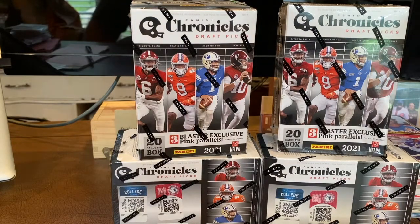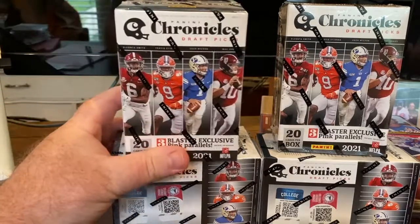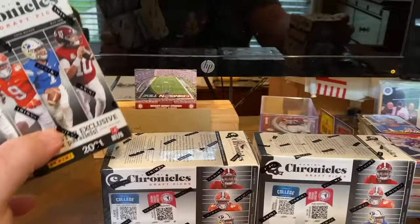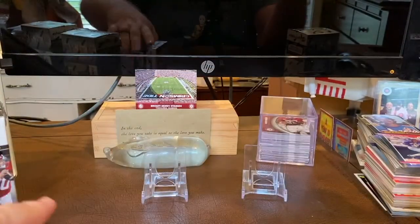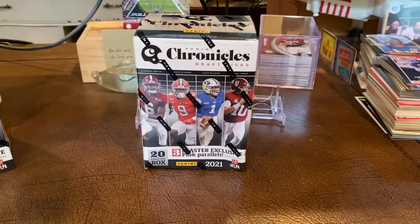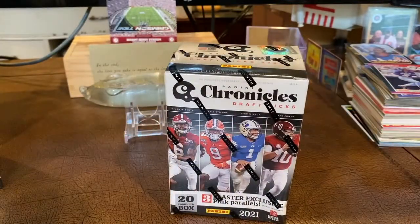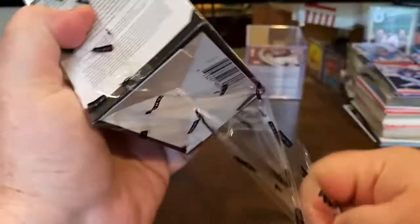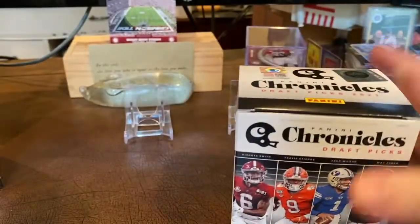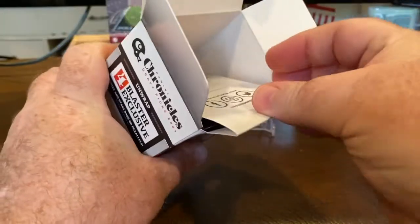Hey everybody, Hobby Search coming at you with another football break. I've got some blasters of 2021 Chronicles that I was able to get off of the Target website. I'm pretty excited about that because it's hard to get cards where I am. I like this set primarily because it has the different versions of the different cards that come with what Panini puts out. And obviously I like the rookie class with this one, so a lot of Alabama players are a part of this. Hopefully it can get us a cool parallel - not much chance of an auto, I don't believe - but I've got a couple of megaboxes coming in that I think have a guaranteed one auto.